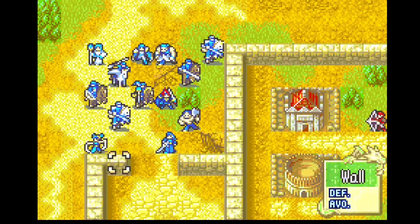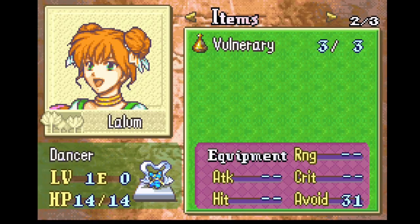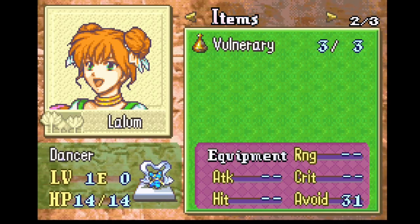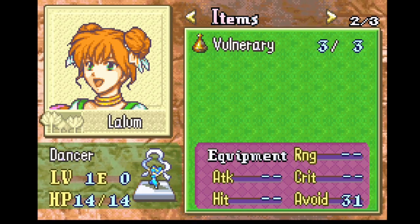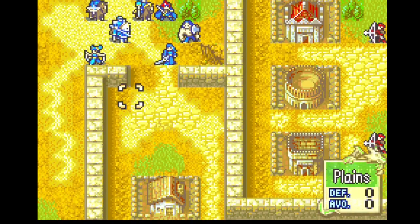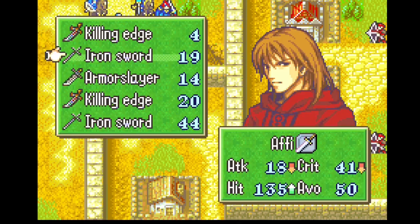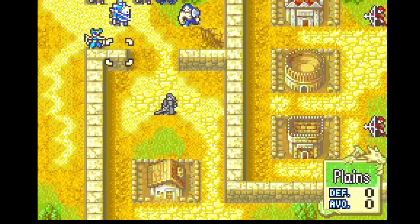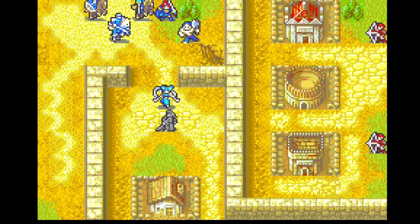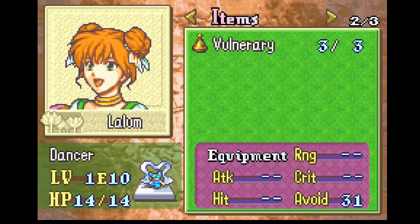I've just finished my preps and started the chapter. You'll notice there is a new character we recruit here — that is Lalum. She is our dancer. If you know anything about Fire Emblem games, you probably know what a dancer is. Basically, dancers allow units to move again. So for example, we're going to have Rucker go here and then get to have Rucker move again. If this seems really powerful, it's because it is. Dancers are basically just the best class in any Fire Emblem game. Lalum is absolutely awesome.